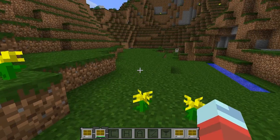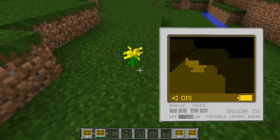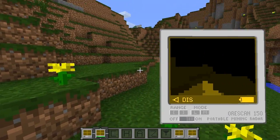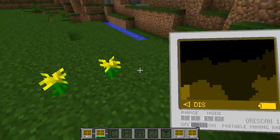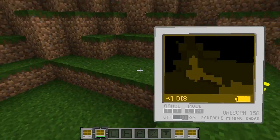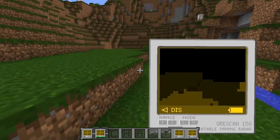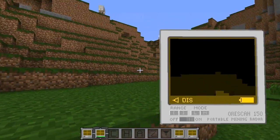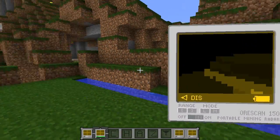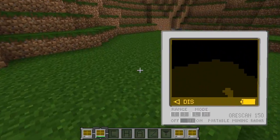What this mod does — as you guys can see here on the radar — is it shows you different colors: yellow, bright yellow, dark yellow, and so on. That expresses where all the expensive ores are. You can't distinguish between diamond and all those other ores on here, which is kind of what makes it a middle ground compared to x-ray, since it doesn't really give that away.